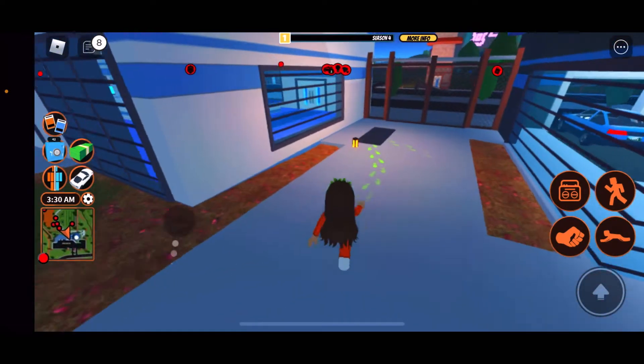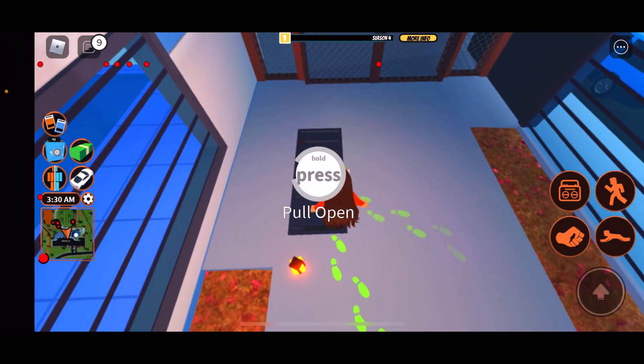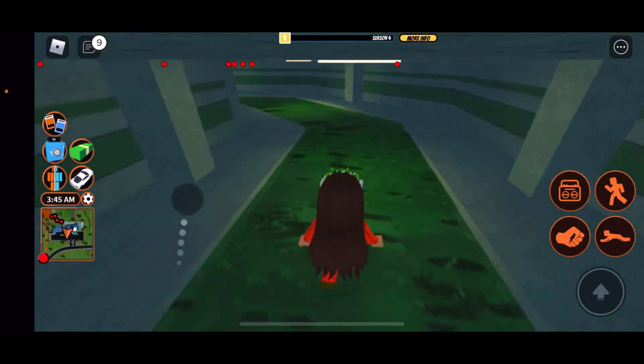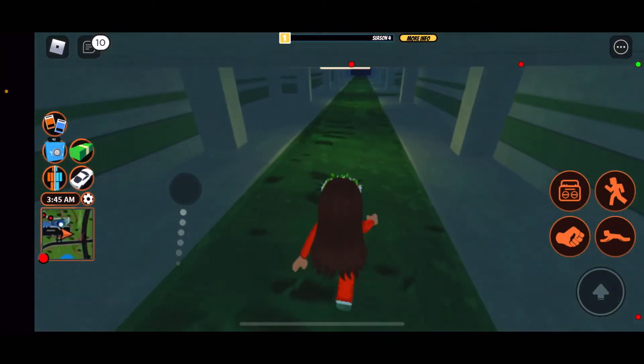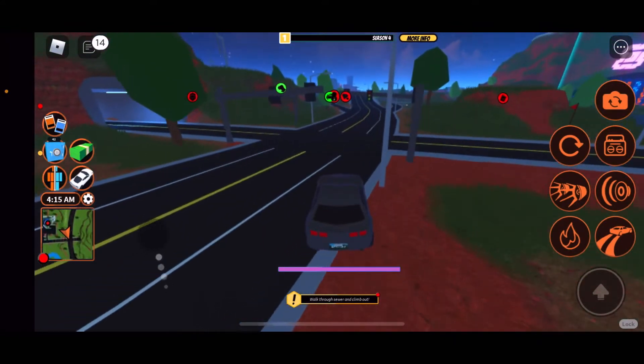Since I haven't been playing Jailbreak in a long time, first things first you obviously want to escape. I use the sewers because it's the easiest and quickest way — there's literally a car right in front of you when you escape. Let's get into that car.